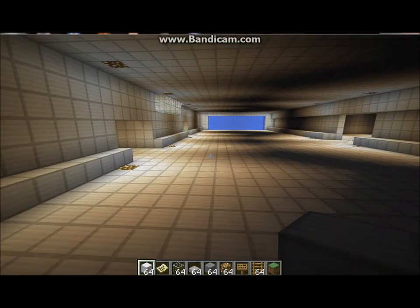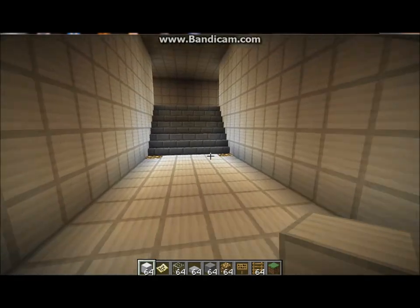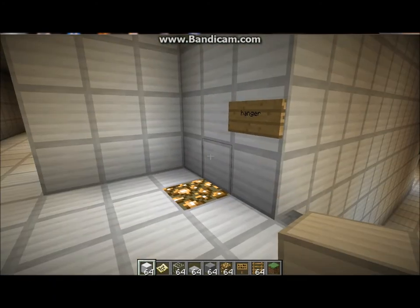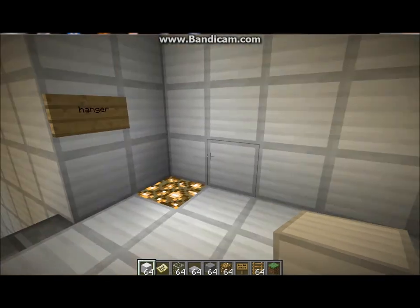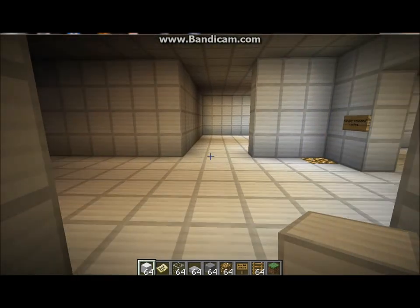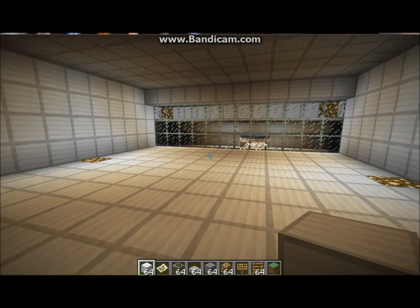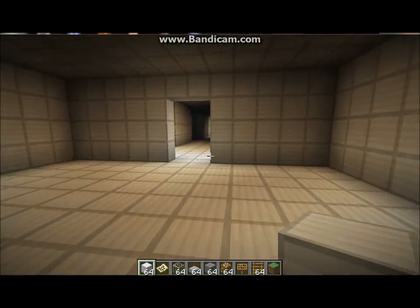I'll enter the hangar over here. I've put a bit of detail through the interior in this part of the ship but not much of the other. Here's just a little sign saying that's the hangar down there. We'll go down this way. There's another entrance the same way over there. Here's the hangar command center, just where you can observe all the ships taking off, I suppose.